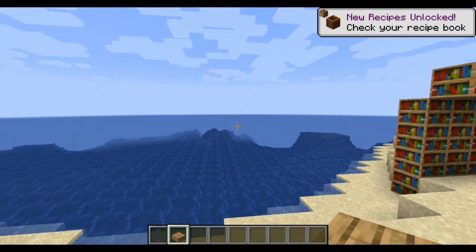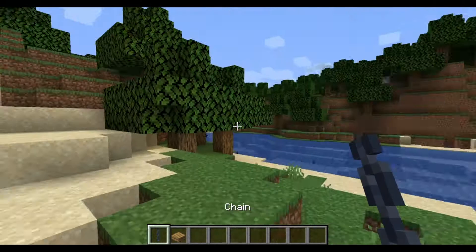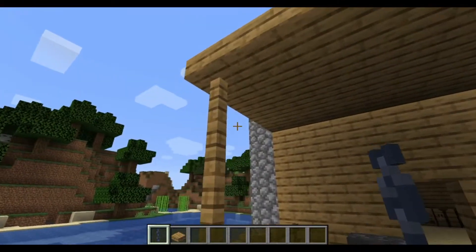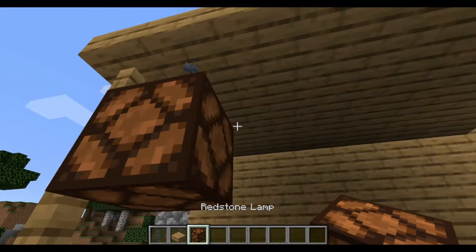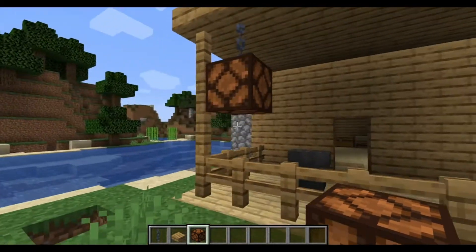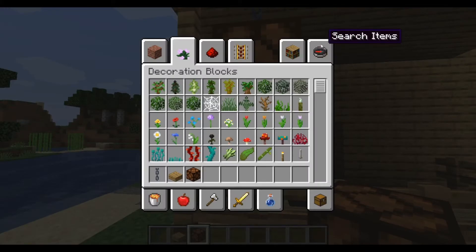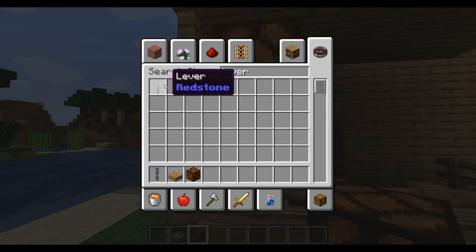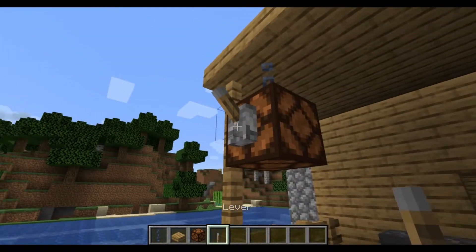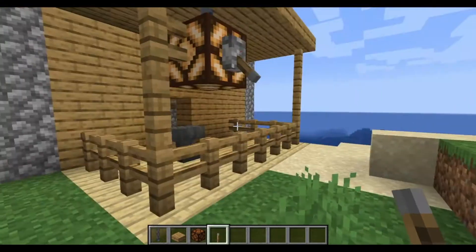The first thing you can do with the chain is that you can make a lamp. Just check this out — oh yeah! I know what you're thinking. Clever, right? Like a post for a lamp. Look at that lever — that's beautiful, are you kidding me?